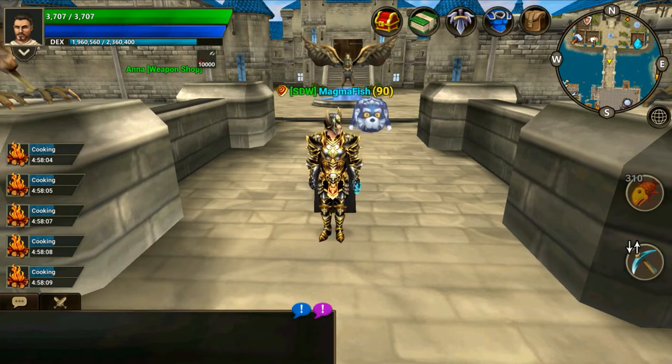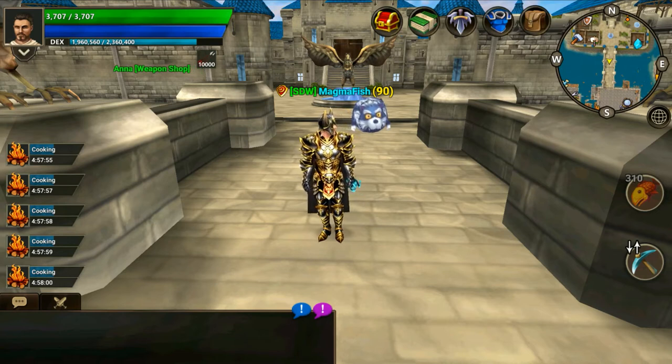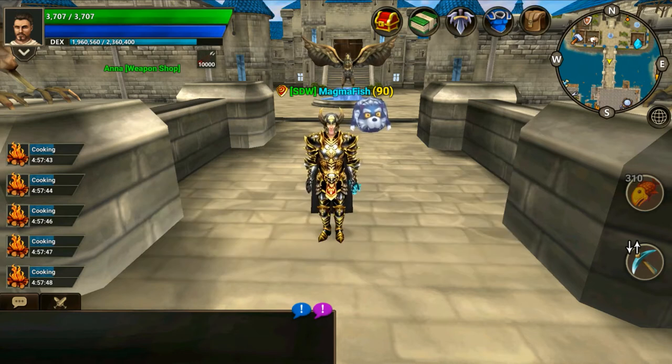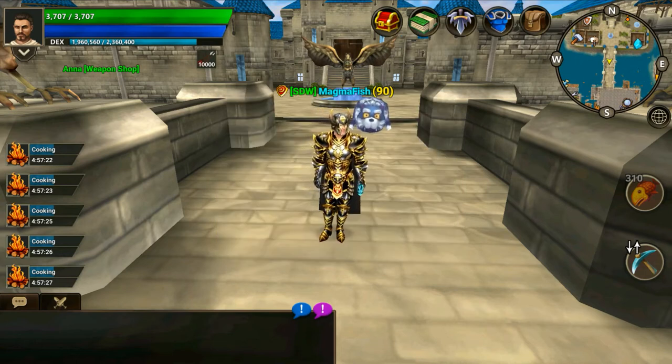As threat level increases, the PvP skull status of a player will be displayed to the right of their name. There are three PvP skulls with positive and negative effects: the gray skull activates at threat level one, the orange skull at threat level three, and the red skull at threat level six — so you need to kill six people to reach red skull. The skull color acts the same way as the skull zones; for example, with a gray skull you can only attack or be attacked by players five levels above or below your level, but you can be attacked anywhere in the world except a safe zone.